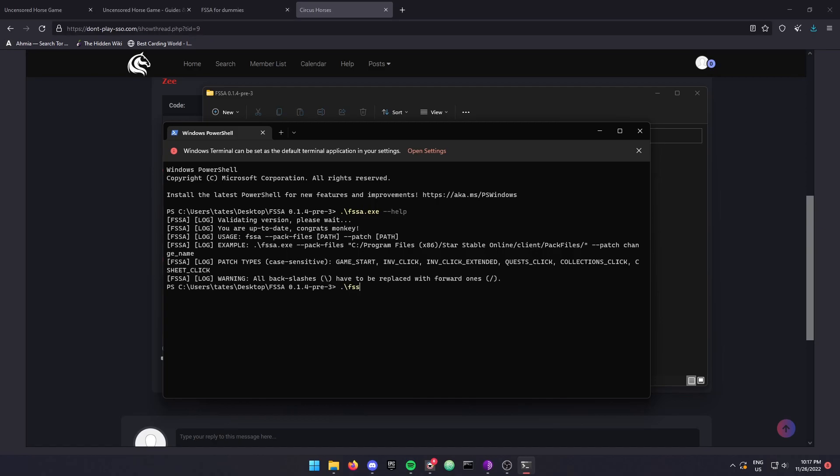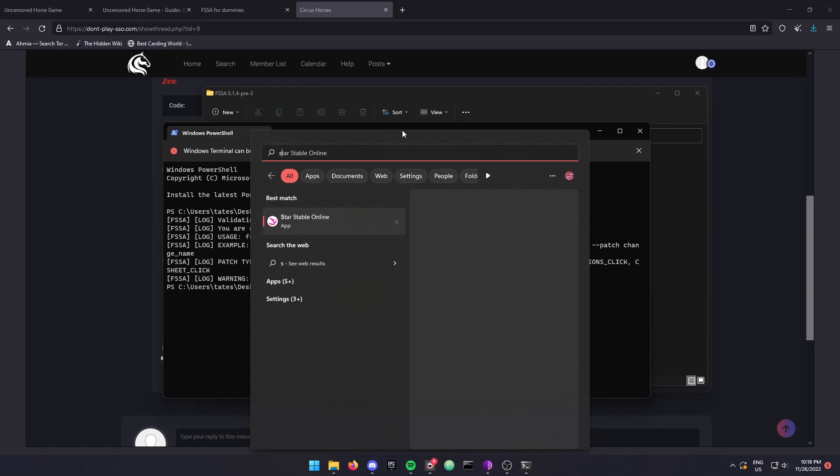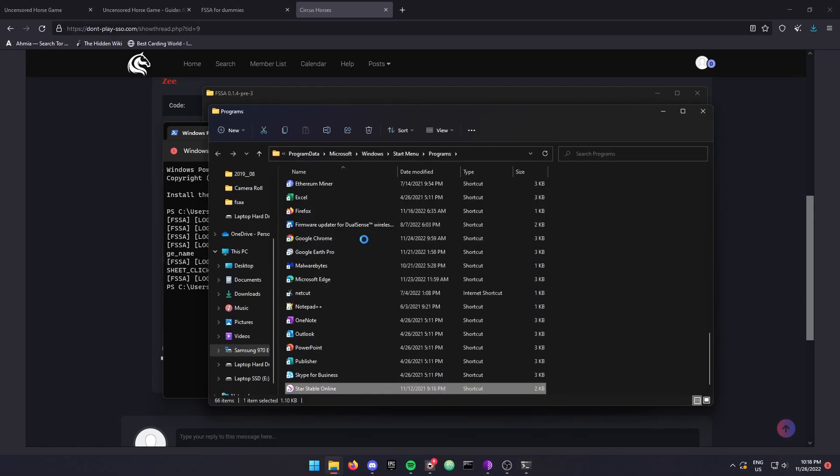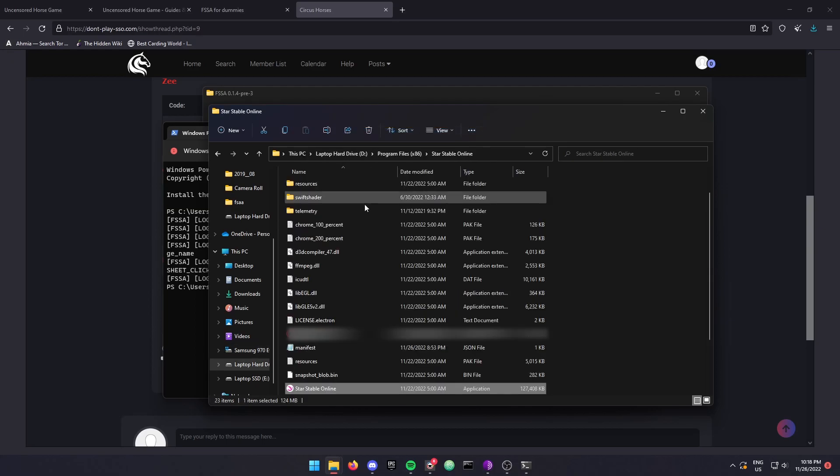It's kind of specific but not really, so that's why I also made this video. I'm going to start by typing the application name, then where it says double hyphen pack-files. Then I'm going to press my Windows key, type 'Start Stable', and open file location.